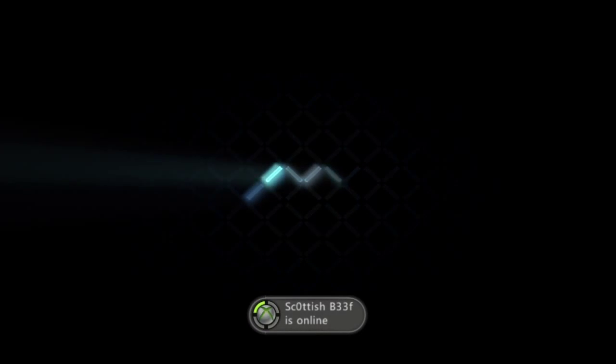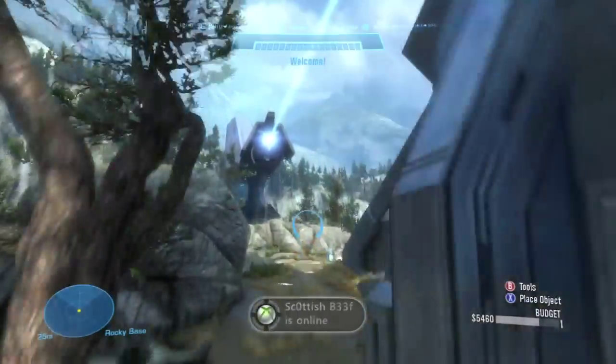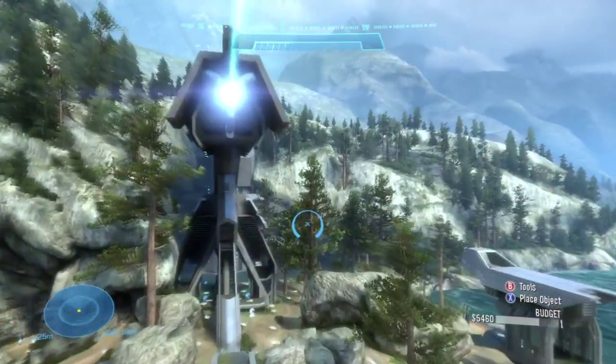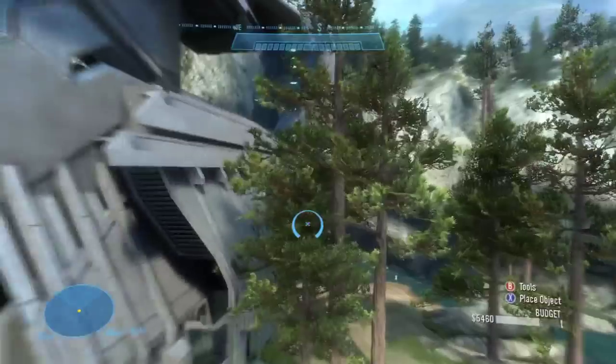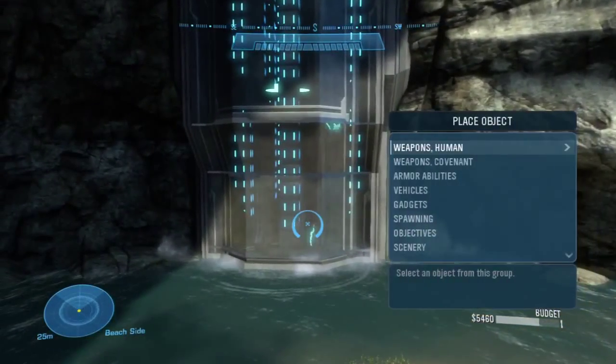Hey everyone, this is Peanut with some long overdue Halo Reach glitching. This is in the new Noble map pack on Tempest, and it's a secret room — even though it's kind of an obvious secret room — because right at the back of the map you'll see, just past the waterfall, there's a big window.